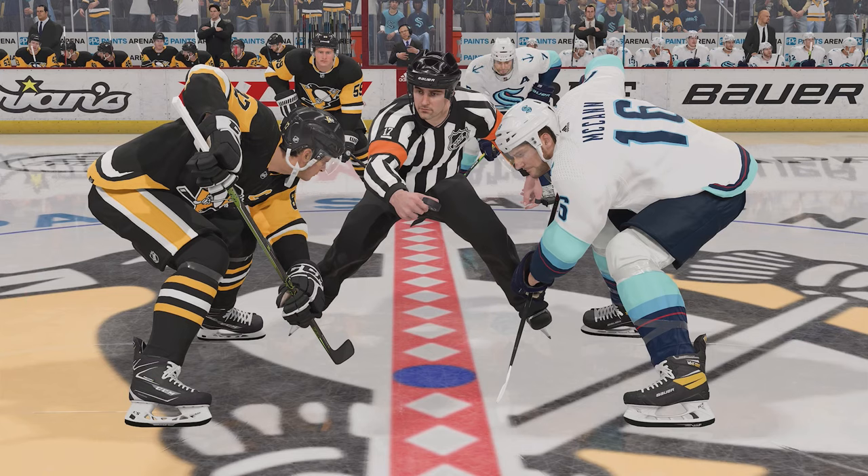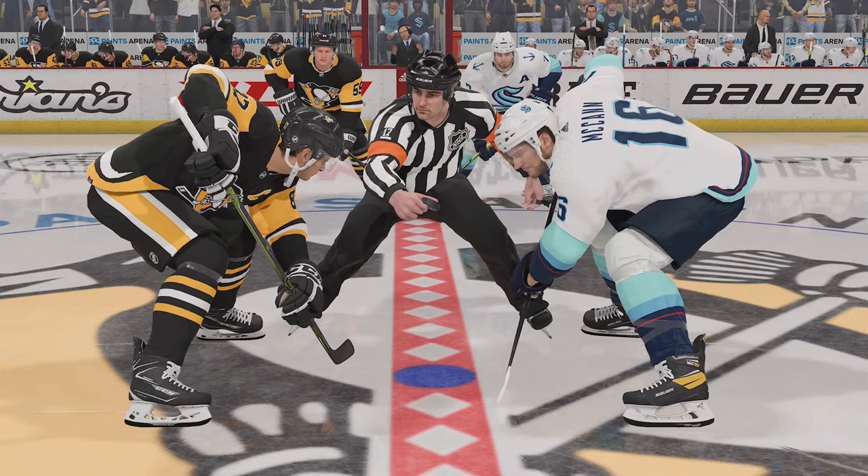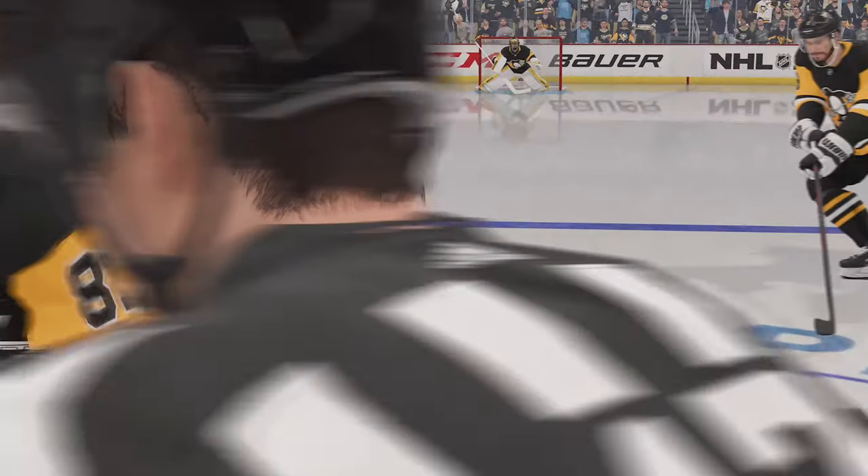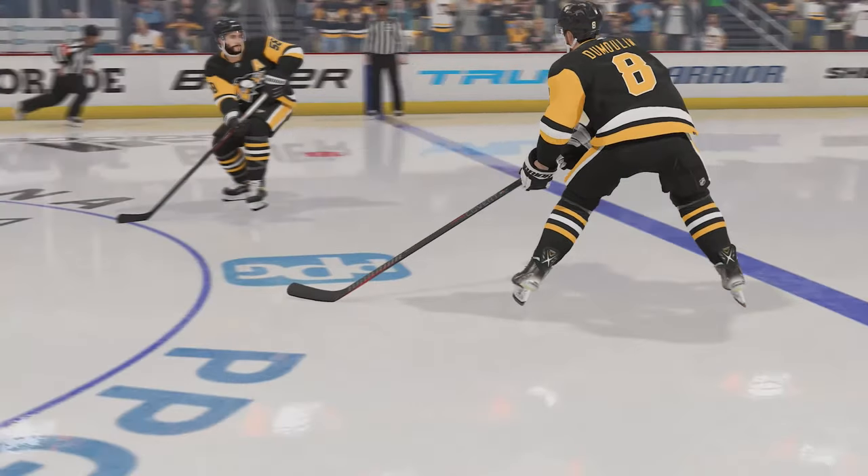There are counters and I'm here to tell you about each one. In this first clip we have backhand versus backhand. If you both go backhand straight back, the player with the better rating will win the faceoff — so if Crosby has a better rating than Jared McCann, Crosby wins it straight back. You hold the backhand to the right side on the right analog stick, then push down and win it straight back. As you can see, Crosby wins it no problem.